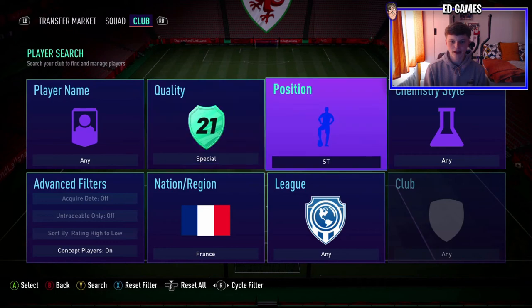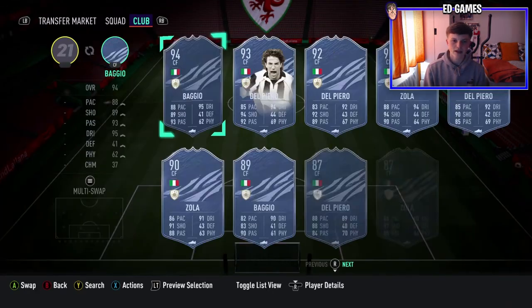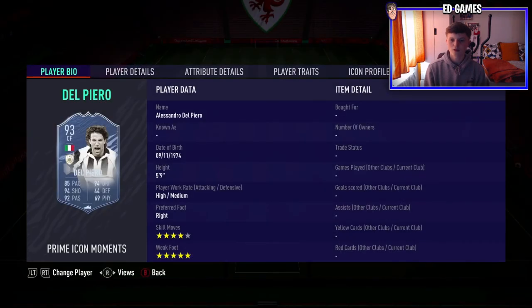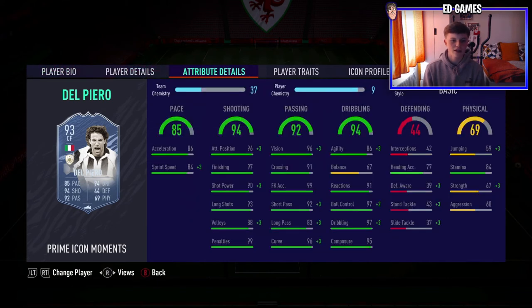Number four comes out of packs as a centre forward from Italy — it is Del Piero. He's the only icon to make both my under-a-mil lists. High-medium work rates, four-star skill moves, five-star weak foot — literally the definition of meta. I play him as a centre forward or CAM, though his pace is a bit less than your usual striker. At CAM he would be insane with the five-star weak foot, shooting from anywhere — 93 long shots, 90 shot power, 99 penalties, 99 free kick accuracy.